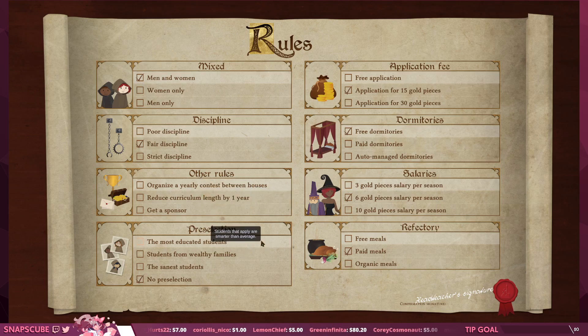Free application — I kind of like that. Free dormitories — no desire to change that. Organize a yearly contest between houses: students learn 10% faster but recover from tiredness, hunger, and boredom 30% slower. Oh shit — free meals! What am I doing? Why is it automatically on paid meals? I'll keep the application fee at 15 gold for now, mainly because we're getting a lot of students already. No pre-selection. I'll leave everything else for now. Did that save? Yes.